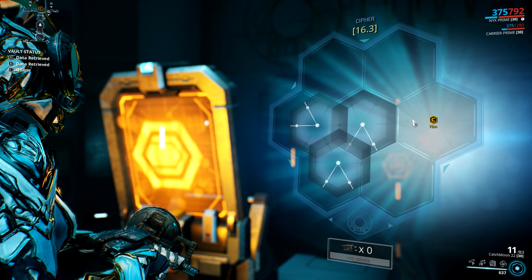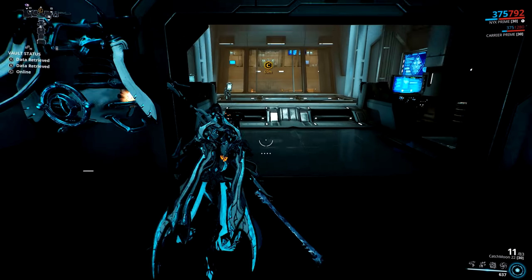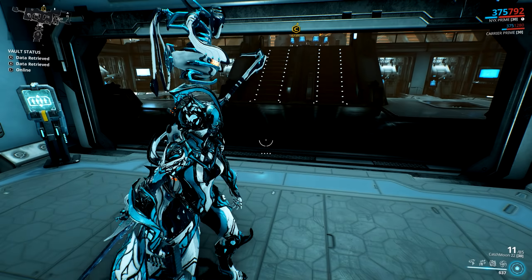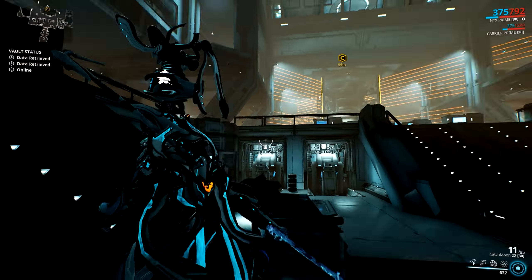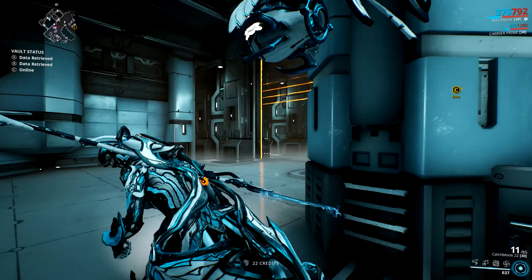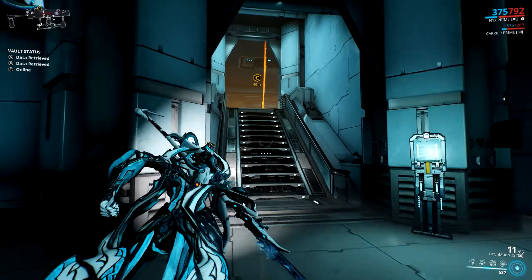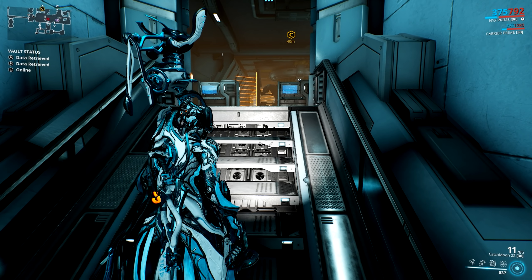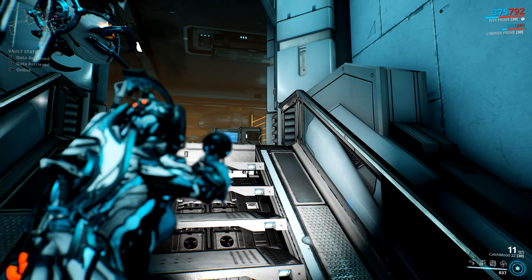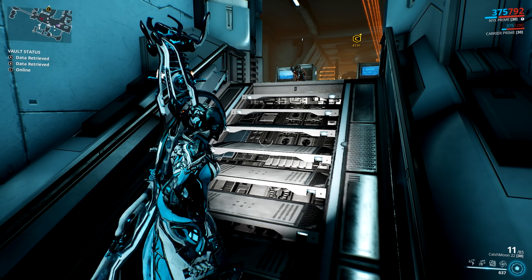This is the third and final vault and it's the second one that really isn't very much quicker on a stealth frame — probably maybe 10 seconds quicker on a stealth frame than on a non-stealth frame. The exact same principles apply. So head down here, head into the door. Basically you've got to wait for these lasers to pass — obviously Ivara doesn't have any problem with these. Head up the stairs, go underneath these two lasers here and under this one. Stay on the stairs for a few seconds because there is one guard that's going to be patrolling past any second now. There he is. This is where you could save a bit of time on a stealth frame.